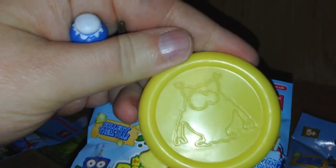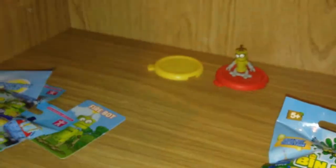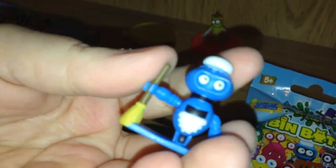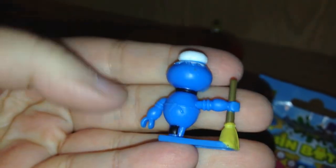On to bag number two. Oh, it's a maid! She has a yellow base — that's cute. Let's see which one that is; I'll use my cheat sheet here. This is Sweep Bot. She's a blue color with a little maid hat and apron. It looks like she wheels around and she has her broom to help her clean.